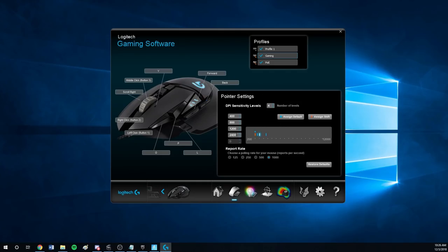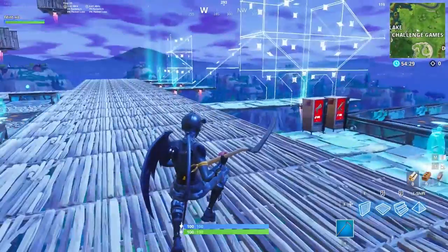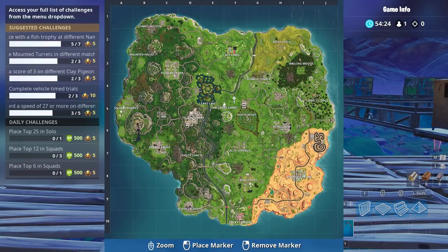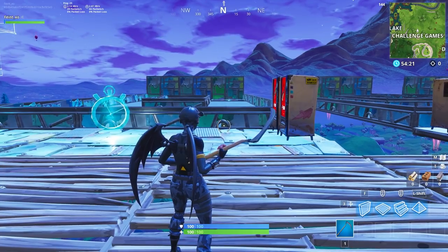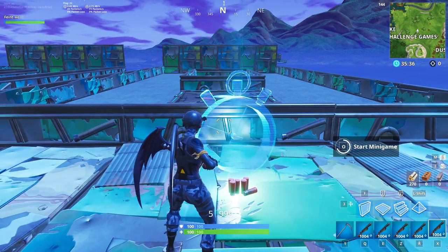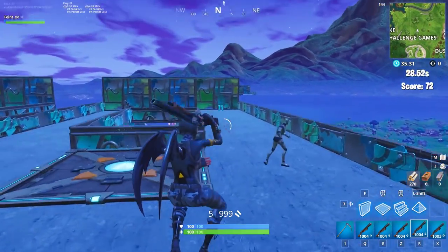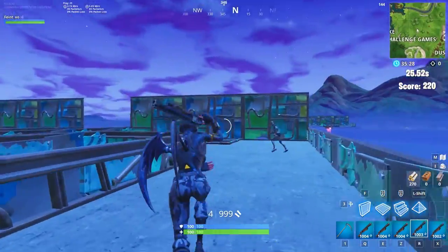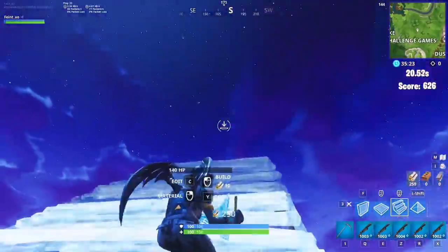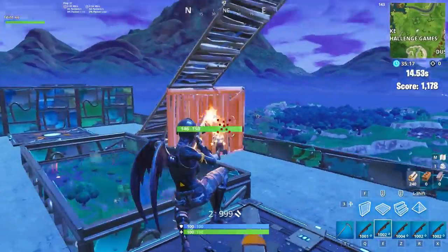Now let's get into some concrete ways to find the right sensitivity for you. You want to hop into Playground and head over to the Challenge Games area above Leaky Lake. We're going to break this down into three different tests for mouse or controller sensitivity, targeting sensitivity, and scope sensitivity. For the base mouse and controller sensitivity, go to one of the shooting ranges, grab five pump shotguns, and get started. Jump around and take shotgun shots at the robots — you can practice things like general shotgun aim, 180 shots, flick shots, shots after building, and edit plays. When you find a good sensitivity, you should feel in control of your movement and aim at all times and be able to hit about 90% of your shots.